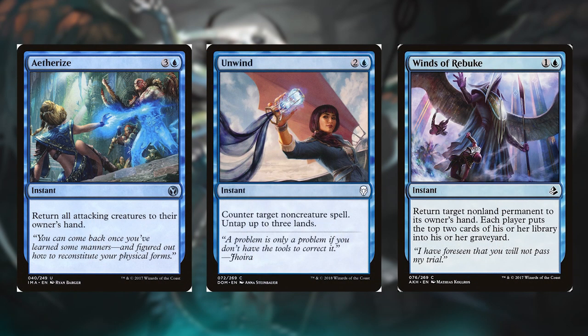I'm going to call this category Redo. We have Aetherize for 3 and a blue, it's an instant. Return all attacking creatures to their owner's hand. Next is Unwind for 3 and a blue, it's an instant. Counter target non-creature spell, untap up to 3 lands.